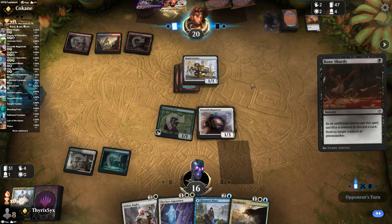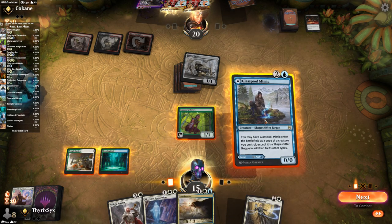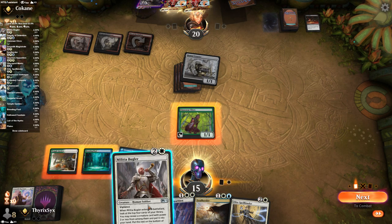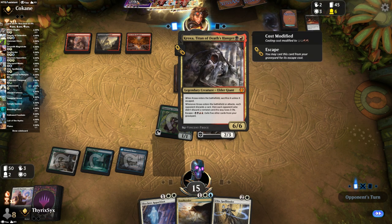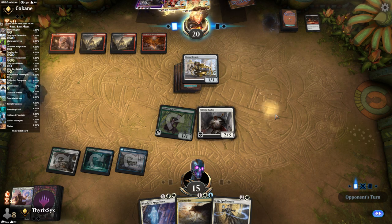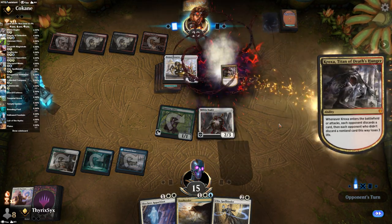Hey look, it's Bone Shards. I think it's reasonable to exile this. Bowman Courier — this does need to come in as a land. I whiffed that Militia Bugler — statistically improbable but evidently not impossible. Now if my opponent plays a black source into Kroxa, that's fine as long as I can draw a Skyclave Apparition. It does appear they're going to go Kroxa. So in this matchup I think it's correct to bring in Containment Priests.